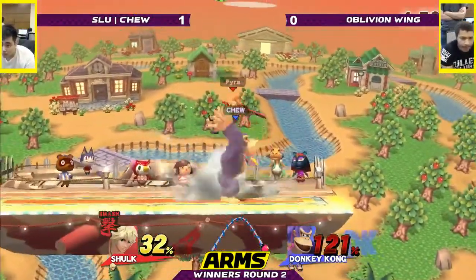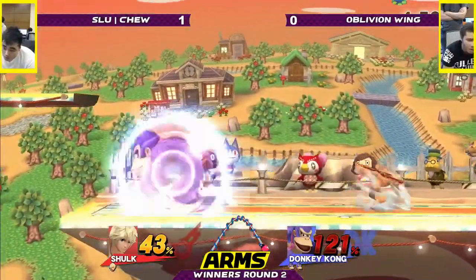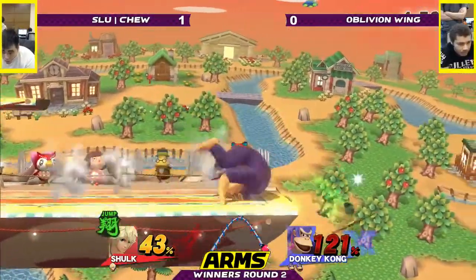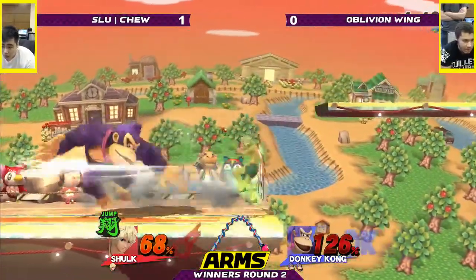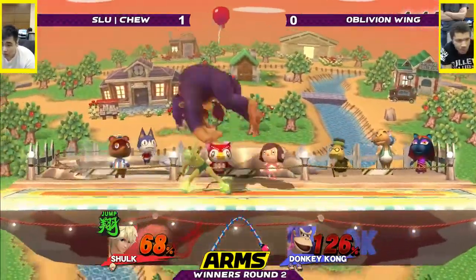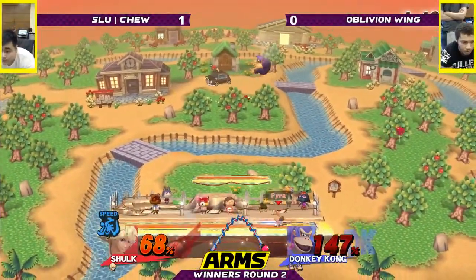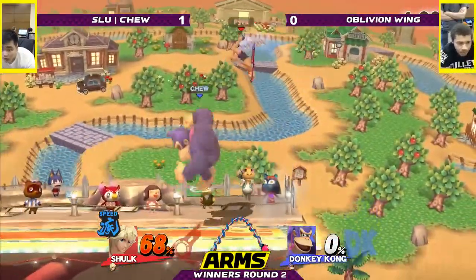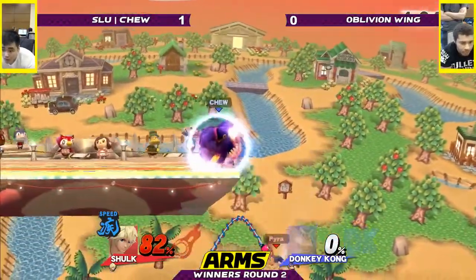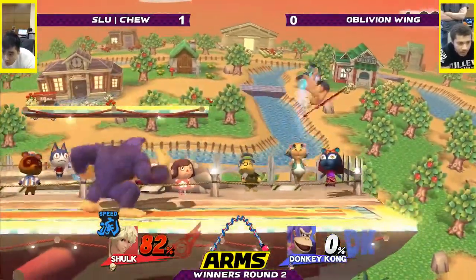Really smart platform chase. Dash tech — extending out a little far, but then he gets that up B. A couple hits at the end didn't even do any percent. Good up throw to up air. I don't really know if they were expecting that combo. Now we've got Speed Monado — he could definitely do the same thing, get some Buster percent on. That's probably his best chance.